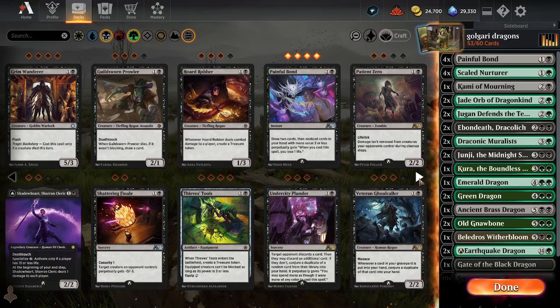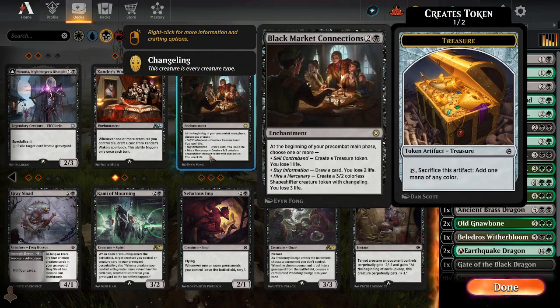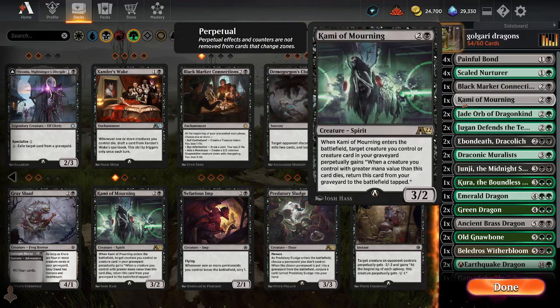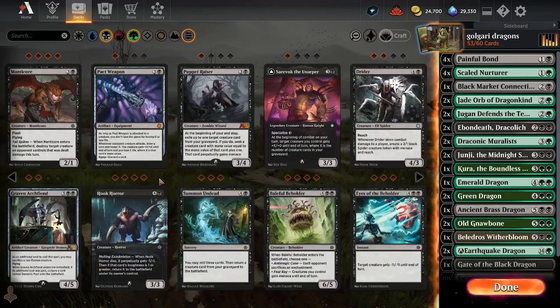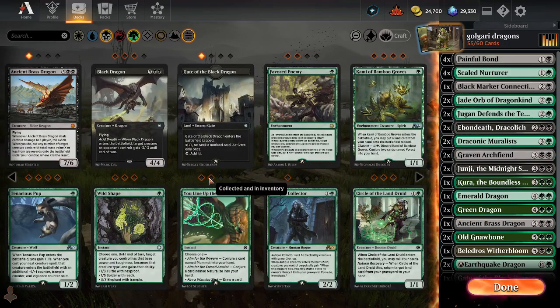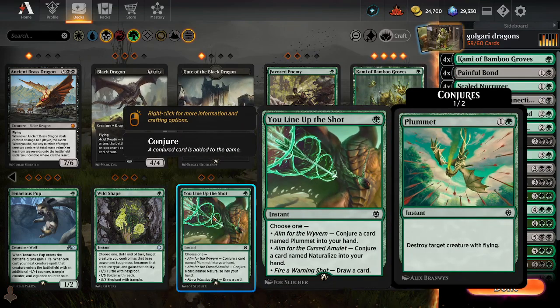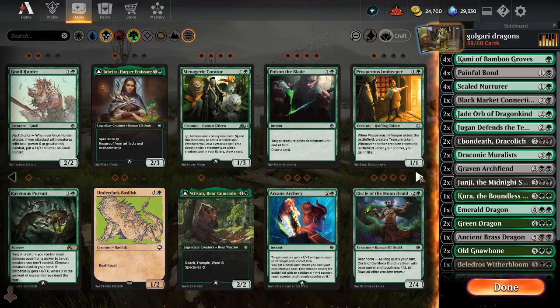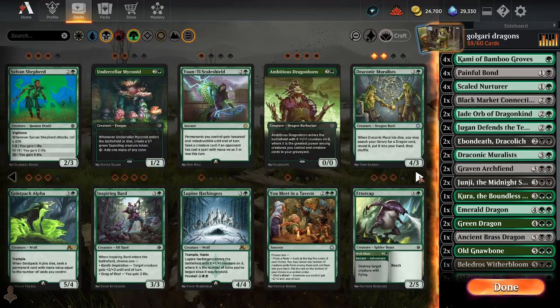What is going on with our lighting and internet? This thing seems useful, just play one. We haven't found any removal yet — oh, this guy is good, he also ramps. We have Poisoned the Blade which doesn't do anything if we don't play any removal. We're going to get killed ASAP, especially in alchemy.